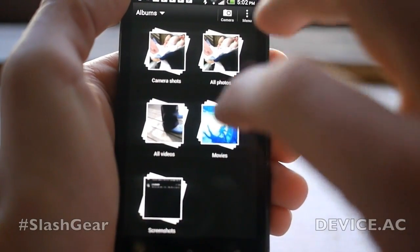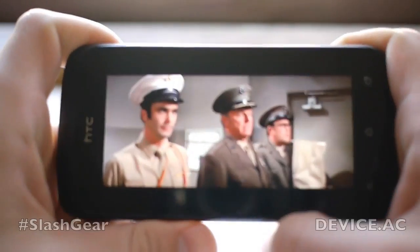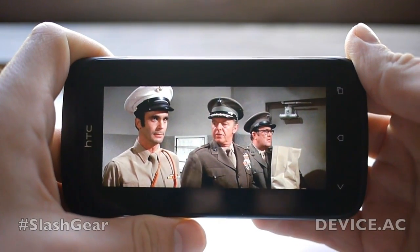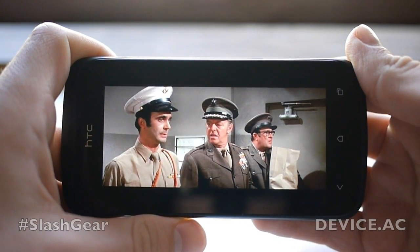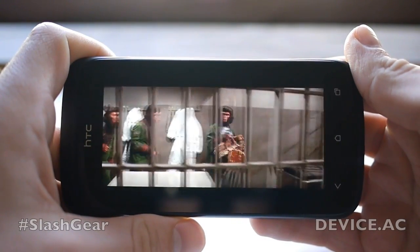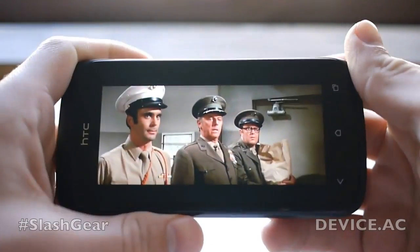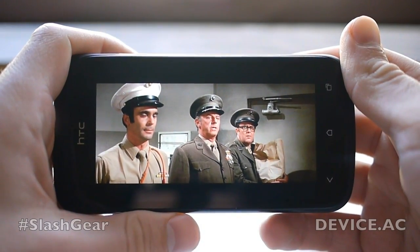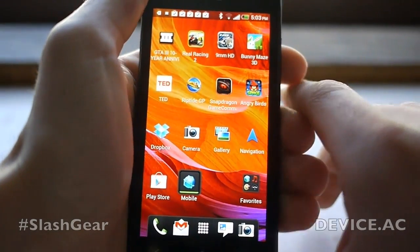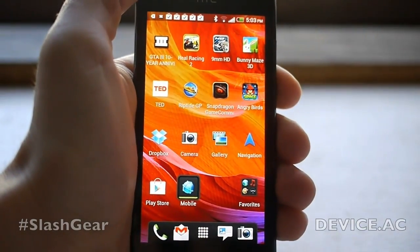Now I'm going to go into the Gallery, go to movies, and open this small clip. This is not streaming — it's on the device. It's just a clip from Escape from the Planet of the Apes. Looks pretty nice. So there you have it: the HTC One S international version — a demonstration of multitasking as well as being able to work with multiple things all at once, plus gaming.